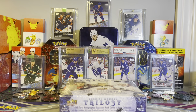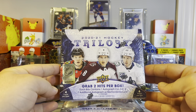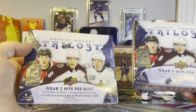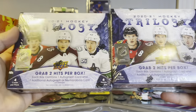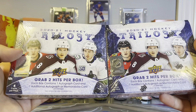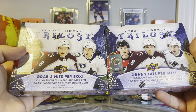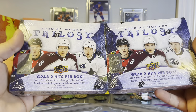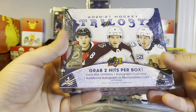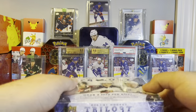What's going on everyone, we are back again with another hockey opening video. In this one we got more 2021 Trilogy Hockey - two more hobby boxes. Four cards per pack, six packs per box. The last two boxes we opened were pretty good, that's why we went ahead and got two more. Let's hope for some awesome pulls again - same as last time, grab two hits per box, at least one autograph and one additional autograph or memorabilia card.